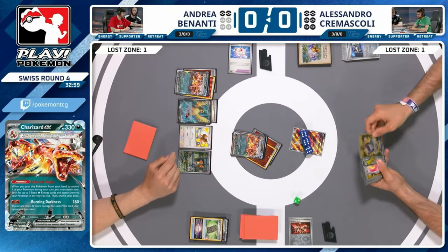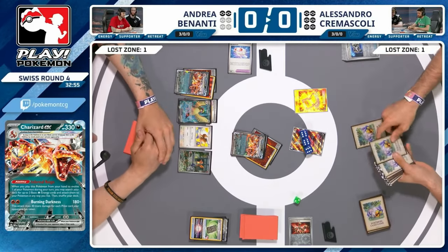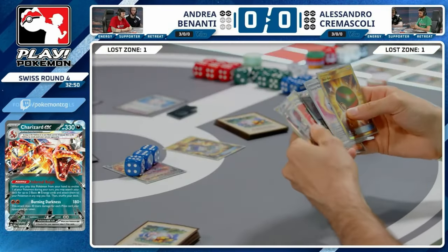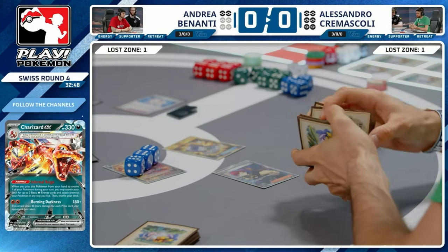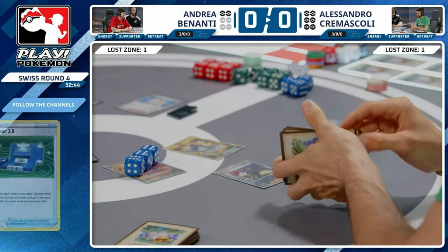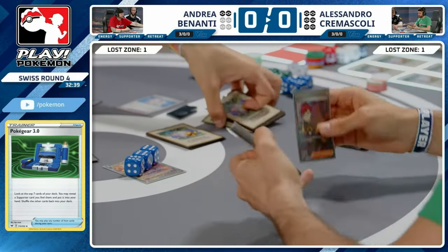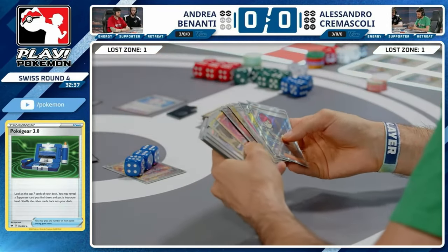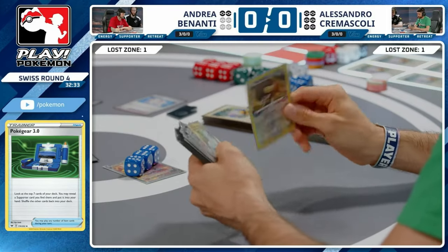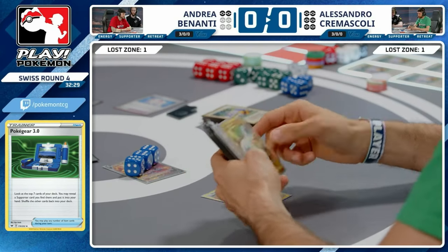No Iono — just going to keep Alessandro on the large hand size. That means Alessandro has easy access to Penny now with this Poker Gear. They can't Penny forever — on the other hand they can keep Pennying for several turns in a row. There's the thinking of 'if I just keep hitting sooner or later they'll run out of Penny' — that might be true, but you are giving your opponent a lot of time to set up what they want.